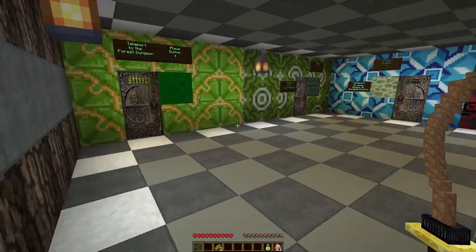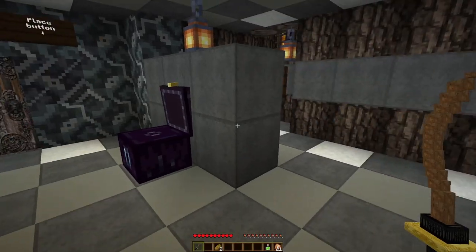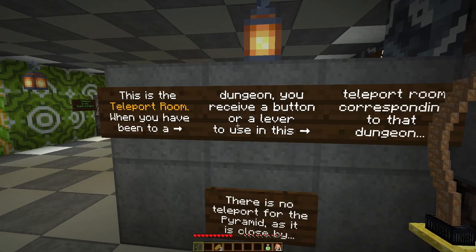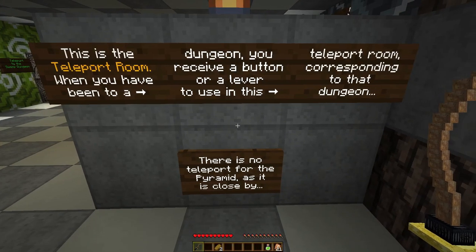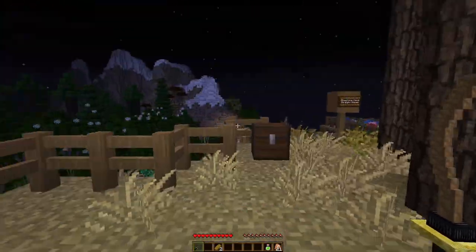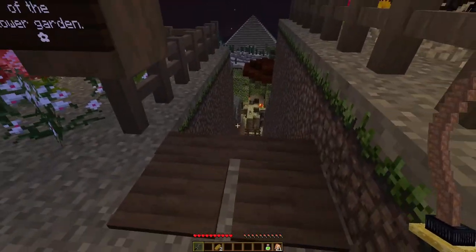This is the teleport room. When you've completed a dungeon you'll receive a button or lever to use in this room corresponding to that dungeon. There's no teleport for the pyramid as it is close by, but we will be able to teleport around to previous parts of the map that we have beaten.